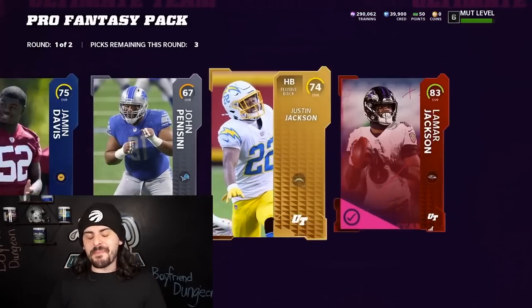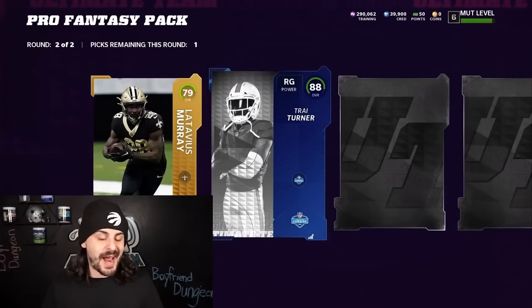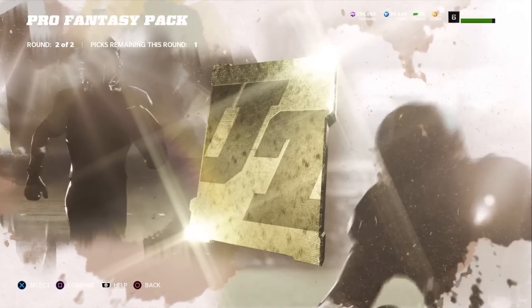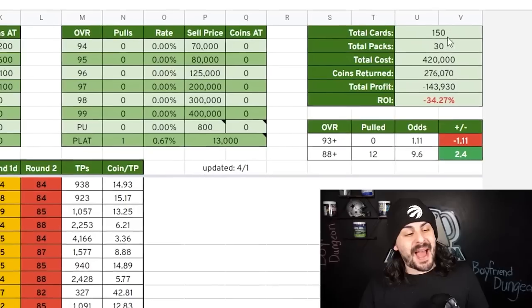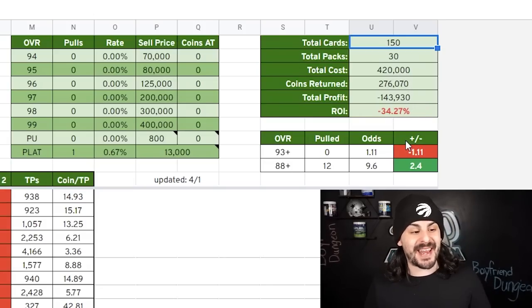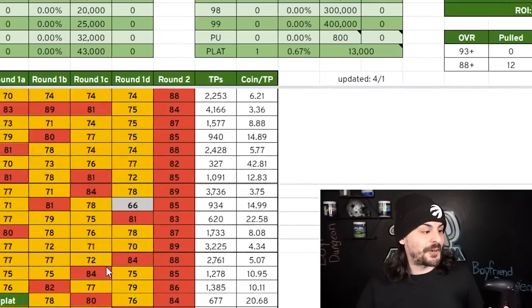We went through 30 packs and it was not great. I tracked all these pulls — we didn't get any card over 89 overall. This could be a big one: it's going to be an 89 Roy Williams. As it stands, we've opened 30 packs, 150 total cards, and we are down 143,000 coins right now. The highest card we've gotten has been an 89 in the first round.